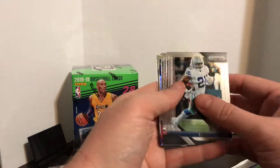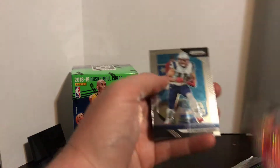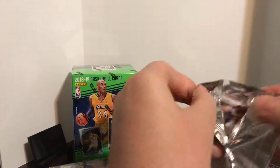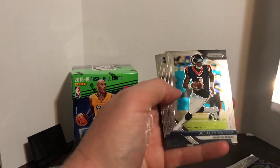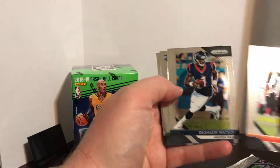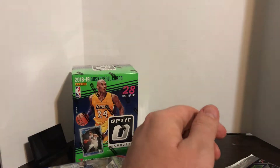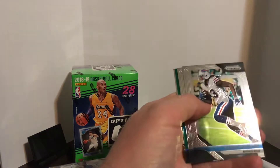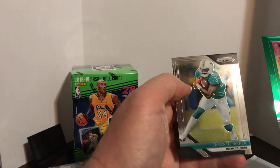Here's a Zeke, Kareem Hunt, there's a Josh Rosen Instant Impact — not bad. Julian Edelman. Fontaz — he's one of the guys I PC. Shaquem Griffin and Big Ben. I've got like a little DeShaun Watson collection going on; I don't know how it started, it just developed. We have a green but it's not a rookie. Calvin Benjamin, Cole Beasley, a Dory Jackson, and Devontae Parker.